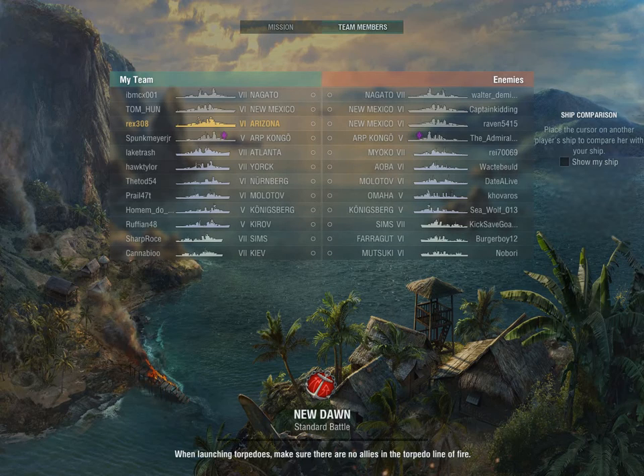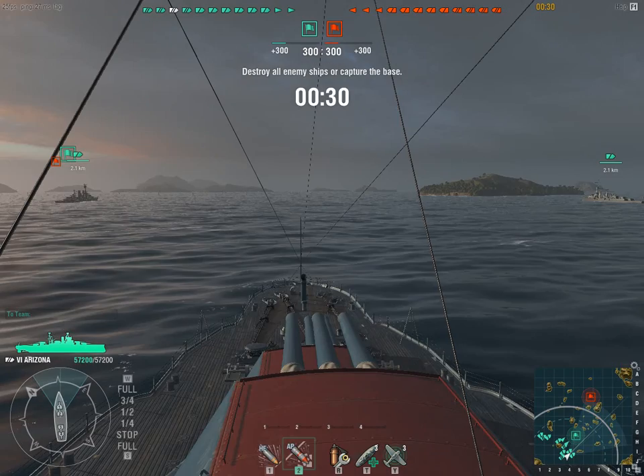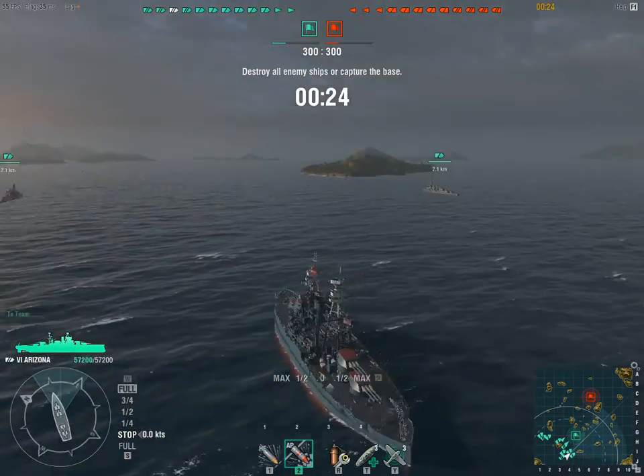It's a tier seven game. They've got a Nagato — so do we. They've got two New Mexicos, we've got a New Mexico and an Arizona. We both have an APR Congo. We've got an Atlanta, they've got a Myoko. They've got a Farragut, a Sims, and a Mutsuki — the Mutsuki we've got to worry about. The other two we just have to worry about lighting us on fire.